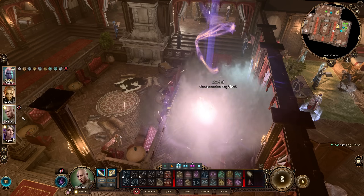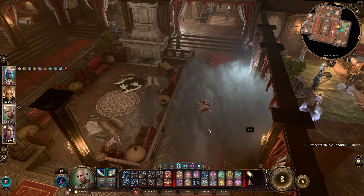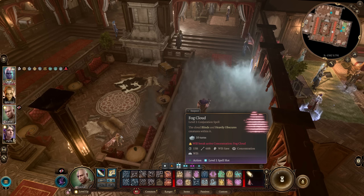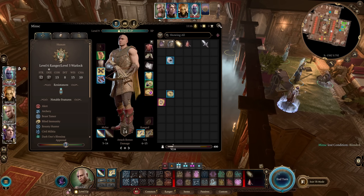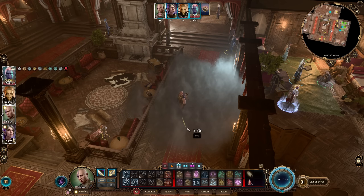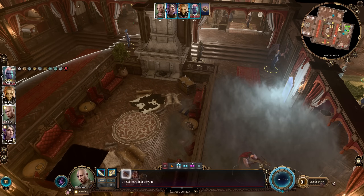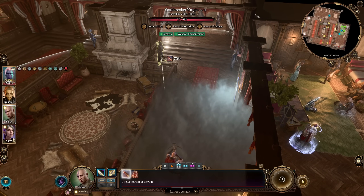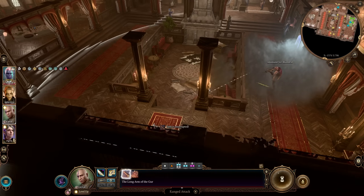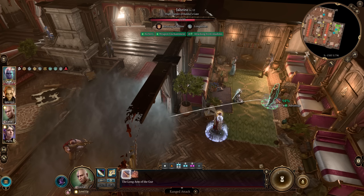If I cast Fog Cloud on Minsk here, we become blinded and don't get the heavily obscured buff. Notice that it is not present at all, even though it says creatures within the fog cloud should be heavily obscured. Let's make ourselves immune to the blind so we can show off what's actually happening without the blind interfering. If I'm just standing in the fog cloud and I go to make a ranged attack, I don't have advantage on either of these attacks because the enemies have darkvision. But if I aim at a character without darkvision, they can't see me, so I get advantage on the attack using the attacking with shadows buff.